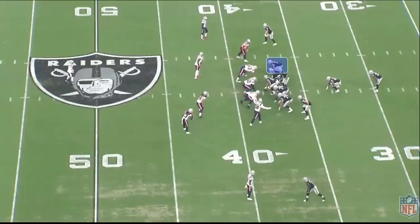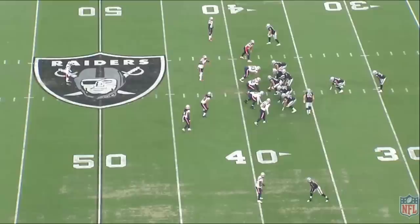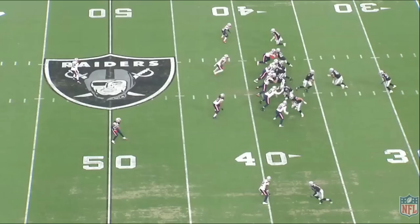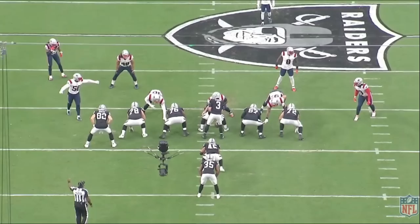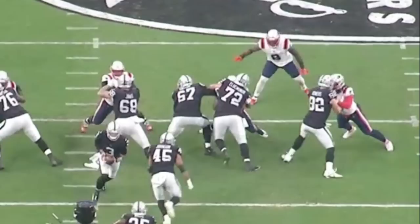The Las Vegas Raiders have a new starting right tackle: Jermaine Illuminor, and today we're going to look into his tape. One crazy thing about this game is number 90 for the Patriots is Christian Barmore, one of the best defensive tackles in the league, and number 9 is Matthew Judon, a top 10 to 15 pass rusher. The New England Patriots had their starting defensive line in. So how did Jermaine Illuminor do against them? Let's get right into it.